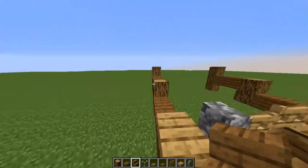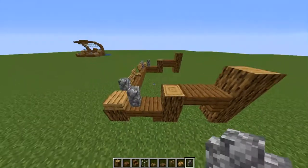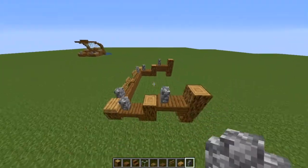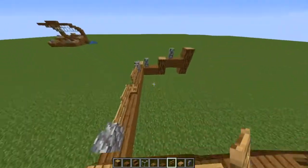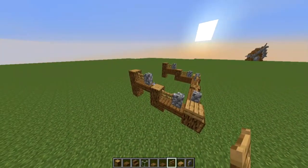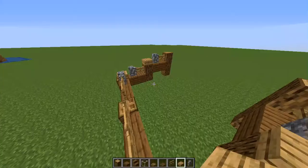You're going to grab your cobblestone wall and place it — each end should have a top and bottom. Then grab your gate. Grab your slab and grab your grass block.